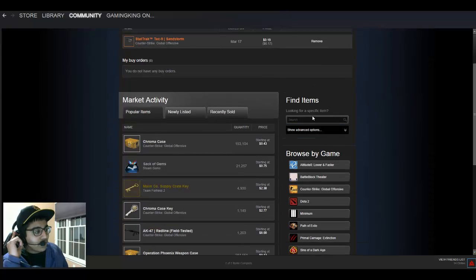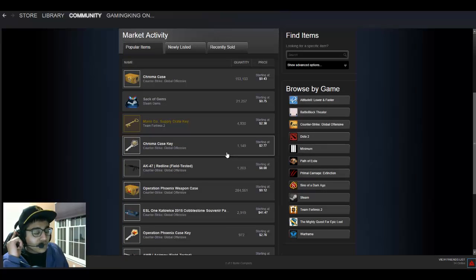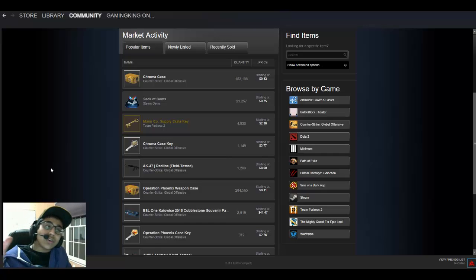And to buy items, obviously, you just go to the market and search for whatever you want right here for any game. So that's how you sell an item on CSGO — or Steam, whatever. Thanks for watching. Subscribe for more tutorials, and tell me what you want to see in the comments below, because I want to cater to you guys. I'll see you guys in the next video.